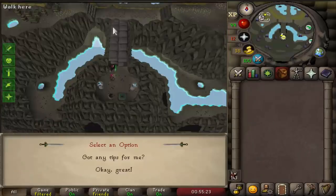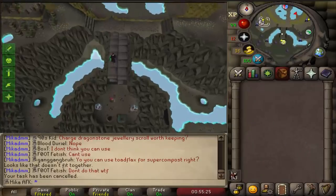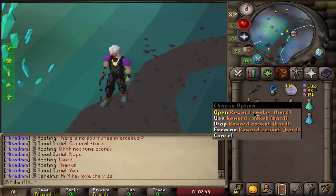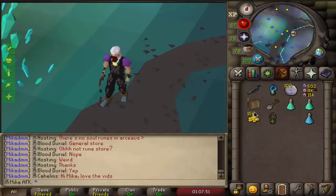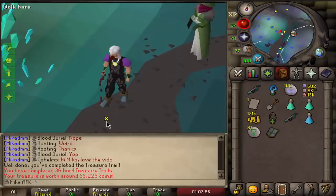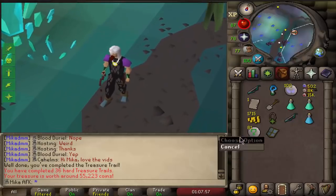Greater demons - let's go and kill 20 scotizo. Before we go ahead and kill scotizo, I had one hard clue in my bank that I had to finish first, so let's see what we get. And in the first one we get 81 nature runes, which is honestly amazing - this account needs gnats, so that's pretty good.